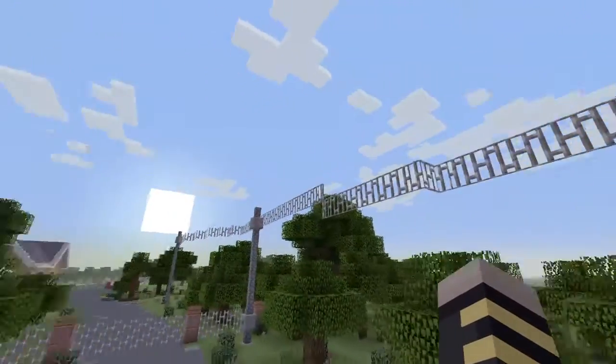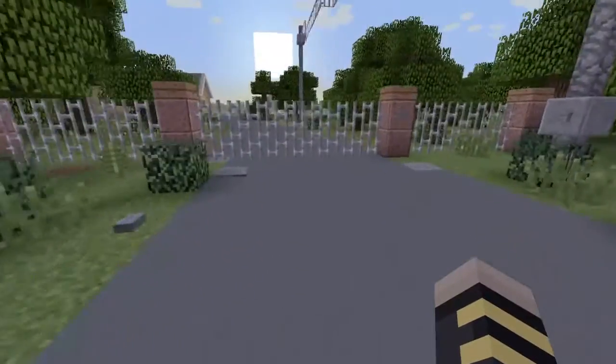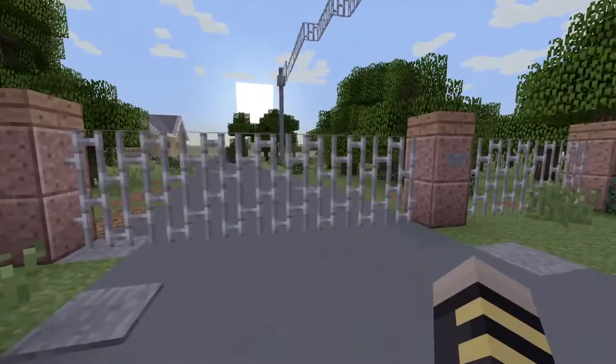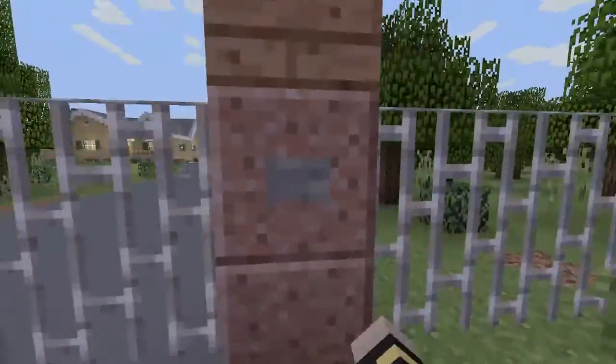I added some poles, electricity, wires and stuff. And right here you stop — this is the gate or fence that PsychoDad added in the Psycho series. I wish it would work, but it doesn't work, of course.